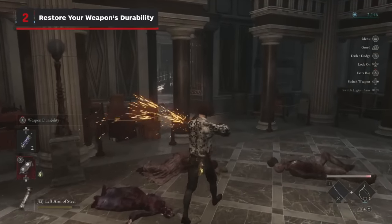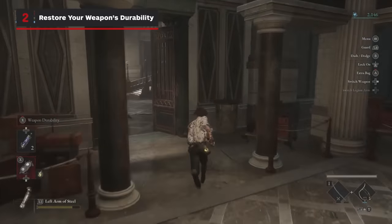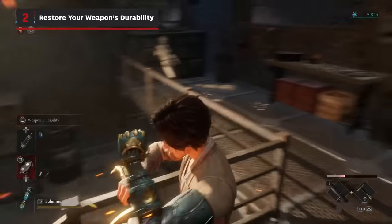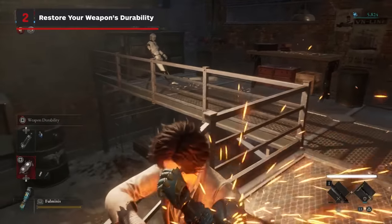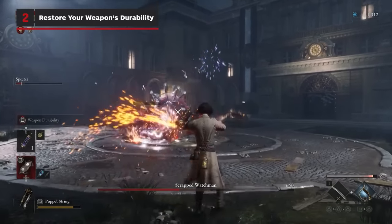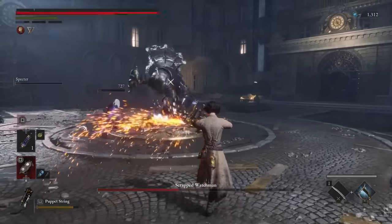Don't forget to restore your weapon's durability with the grinder when you're out of combat. Letting a weapon's durability fall to zero is one of the worst things you can do, as the weapon's damage will decrease and you won't be able to restore it with the grinder anymore. You'll have to take it back to Eugene at Hotel Krat to repair it.